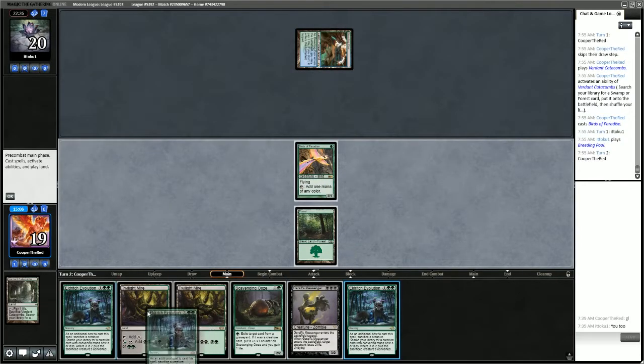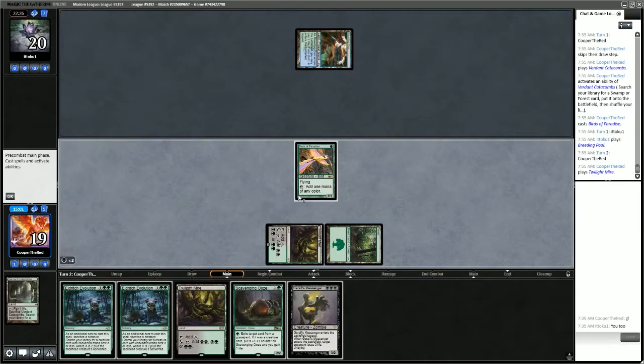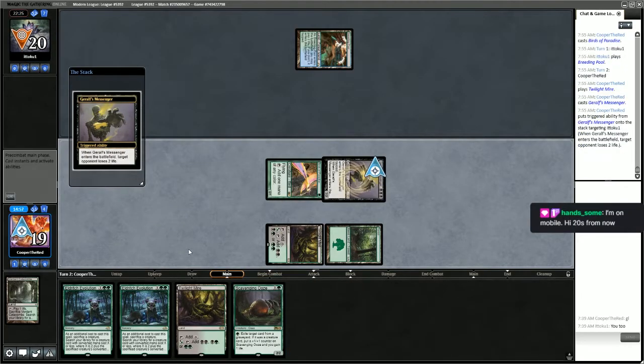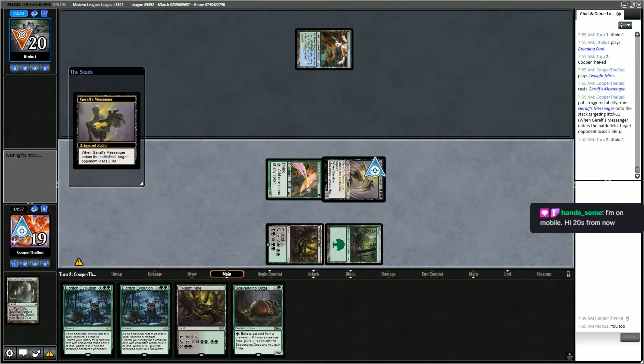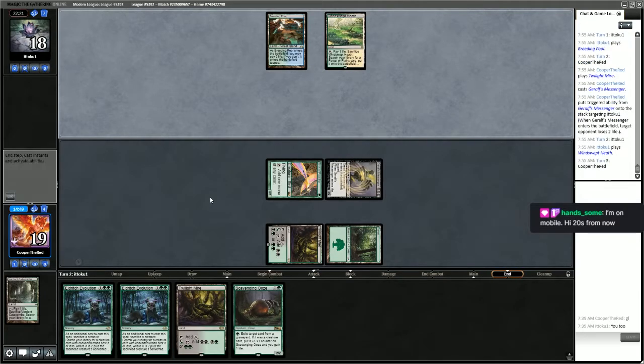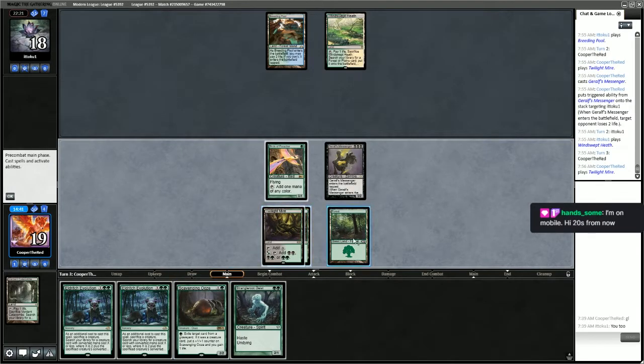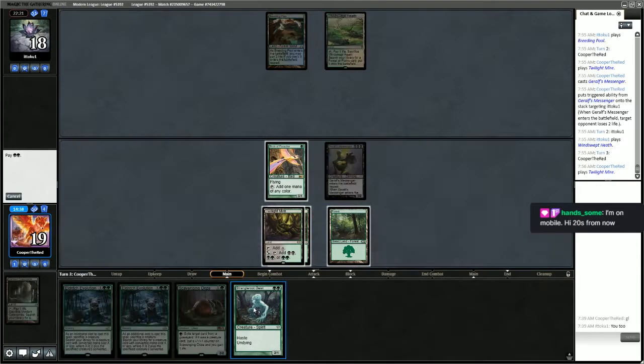We got another Evolution. Twilight Mire — make black mana. They have 2 mana up, so using the Evolution is a little bit risky. But Strangleroot Geist is a great draw — we have 4 mana. Let's start with the Geist.